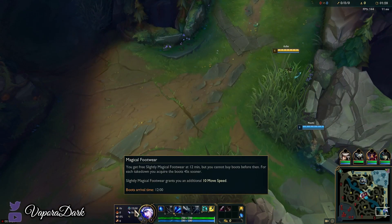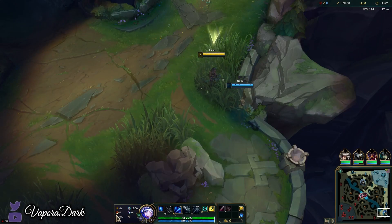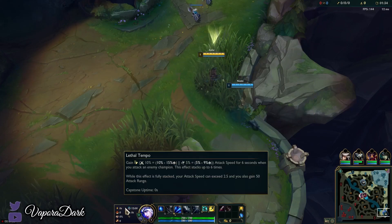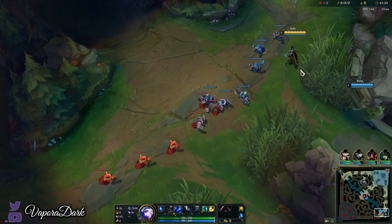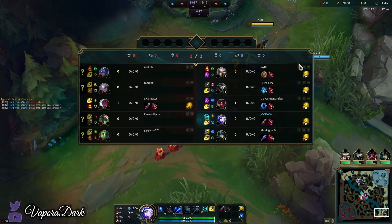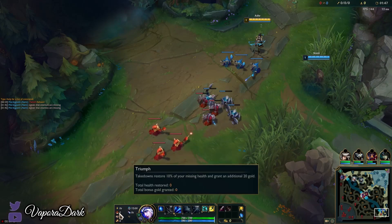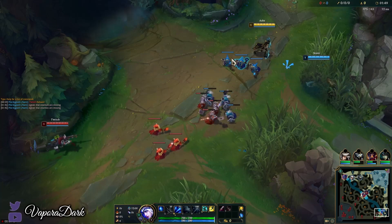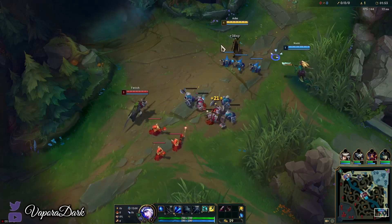You could also do Biscuits instead of boots, but Magical Footwear first. For the primary page you could also do Hail of Blades, but I personally prefer Lethal Tempo for the better scaling and because the extra range can be really fun on Ash. We also have the option of Presence of Mind, which most people prefer, but I personally prefer having the gold from Triumph, and we're running Alacrity this game.